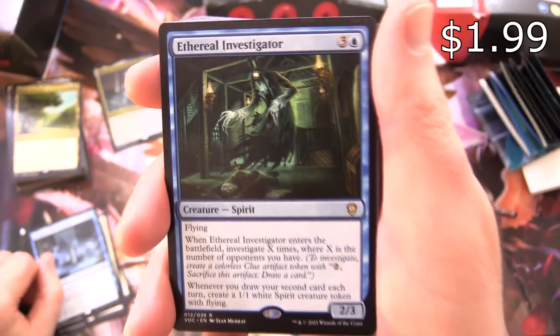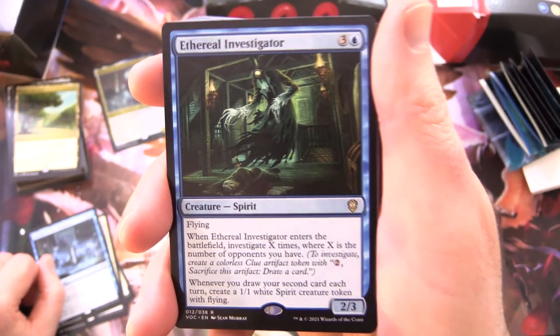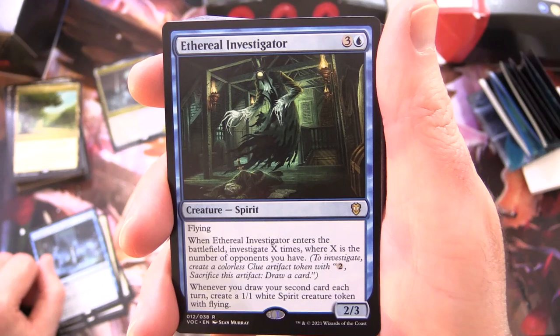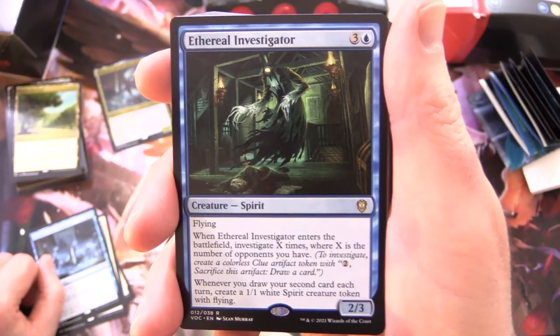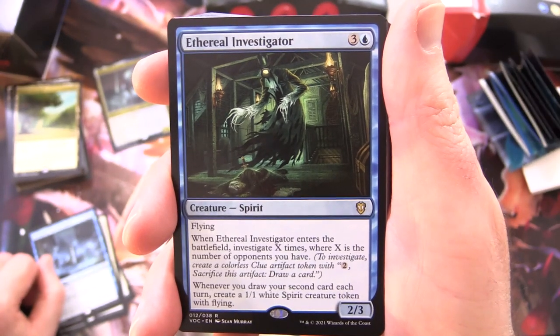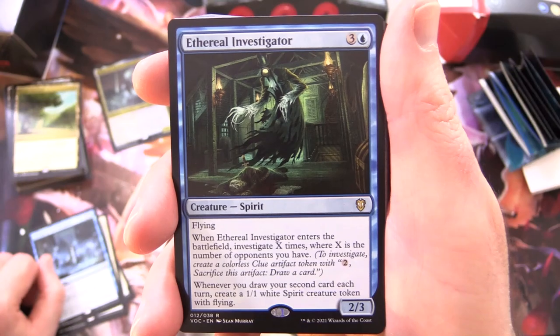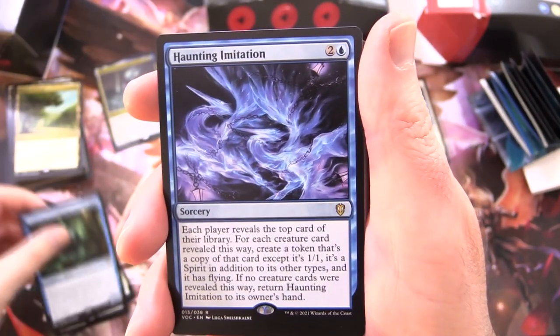Ethereal Investigator - he's pretty creepy looking. Creature Spirit, 2/3 for 4 with flying. When Ethereal Investigator enters the battlefield, Investigate X times where X is the number of opponents you have. To investigate, create a colourless Clue Artifact Token: pay 2, sacrifice this artifact, draw a card. And whenever you draw your second card each turn, create a 1/1 White Spirit Creature Token with flying. Again, cranking out the spirits.